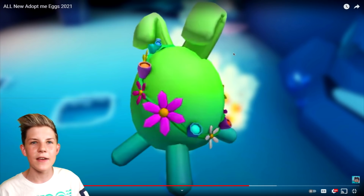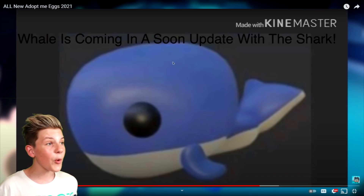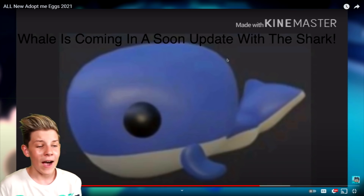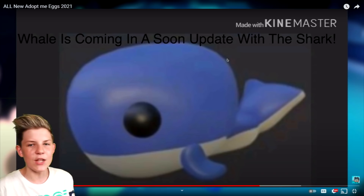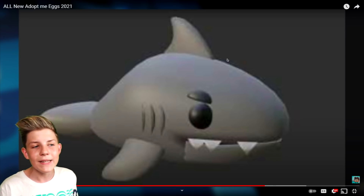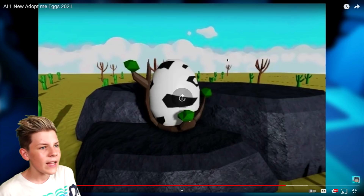Next up we have the Easter 2021 egg and this looks really cool — this is actually really awesome, it's an Easter egg design. Let's take a look at some more pets. We've got the whale which will be coming in the game with a shark. We first saw this a while ago when I started my channel making videos on the ocean egg because we all thought it was going to come into the game. They re-leaked the ocean egg so we think it's coming soon. There's also the super creepy legendary shark — I'd really want this in the game. Would it swim next to you, or would there be a magical bubble of water it swims in?